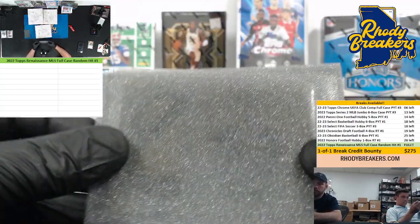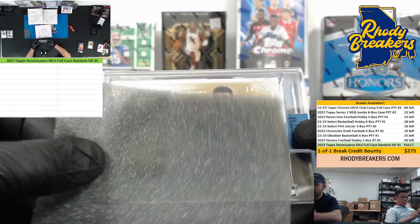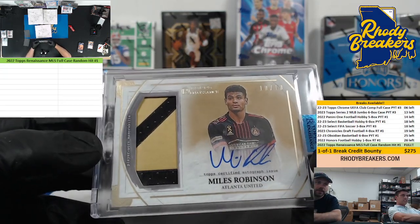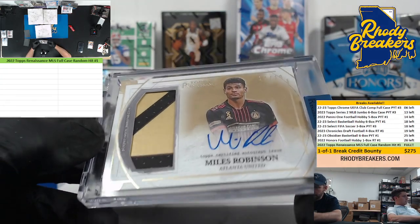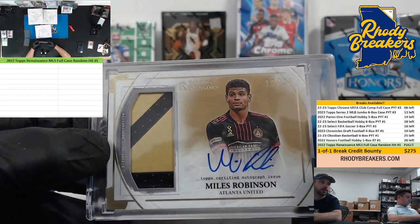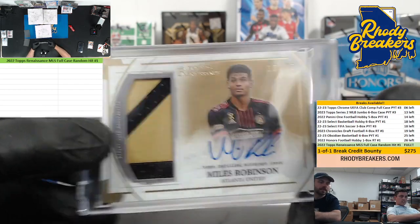Almost looks like Dortmund right there, obviously it's not — but 10 of 10, Miles Robinson, Atlanta. I feel like this dude's pretty good, that name sounds vaguely familiar. That's a nice patch, two colors, got that nice gold that matches the card color — a mem card color match, that's cool. Miles Robinson out of 10.